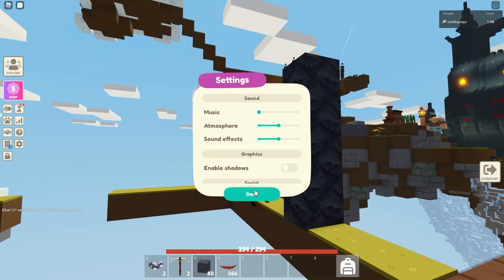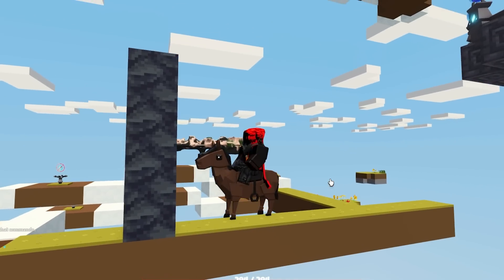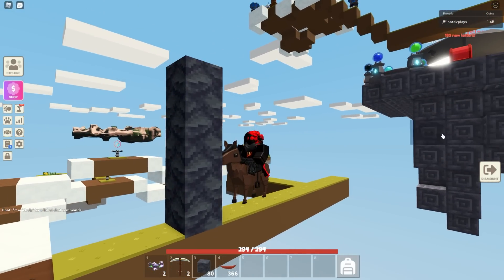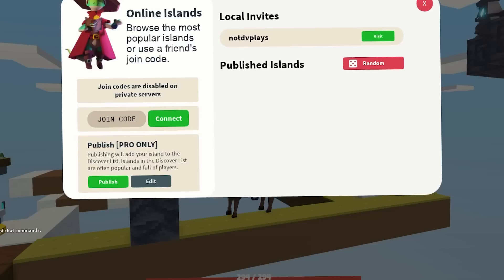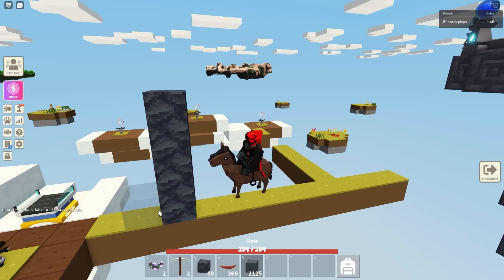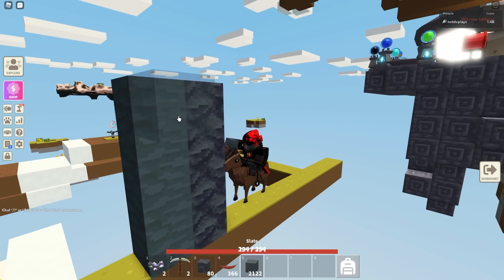I turned off shadows so you can see it a little bit better. Now you can see it — it looks really neat, kind of like a different style of stone. It kind of reminds me of slate, but more of a messy slate. If I put it right next to slate, you can see it's darker than slate. That's kind of neat.